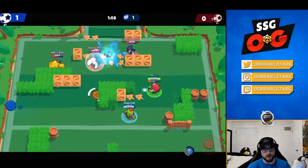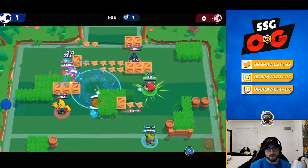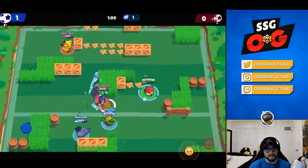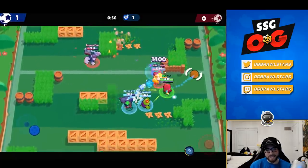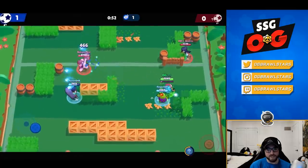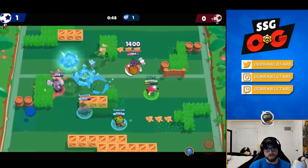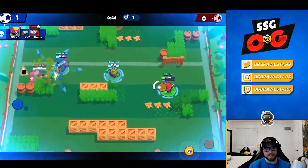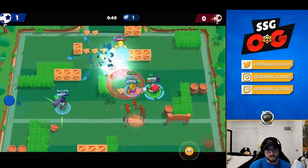His main counters — he doesn't really have any. You could say throwers, but as soon as he gets his super, that's gg for throwers. Tanks could maybe work but he pokes them down really well. He doesn't have a huge burst weakness against close-range brawlers like Shelly, but he doesn't play poorly into them either.